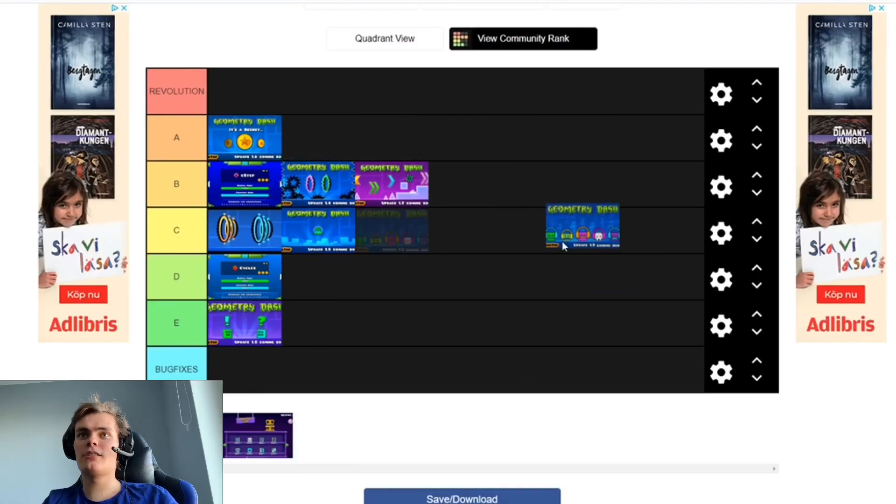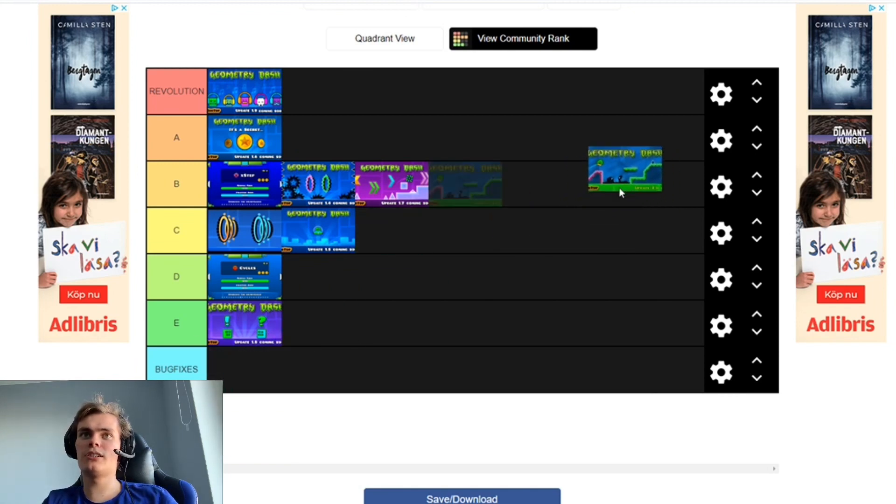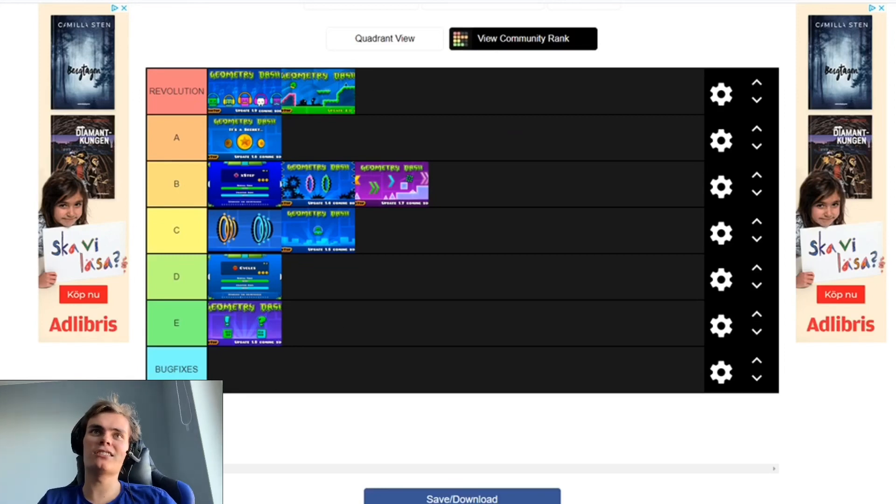And here it is — the man, the myth, the legend: 1.9. This update is revolutionary. Custom songs, color triggers and all that, as well as the Steam version being introduced. And 2.0 — revolutionary as well. A bunch of new color channels, and those monsters and moving objects. Those two updates: pure revolution.